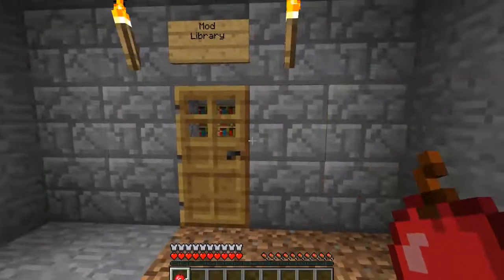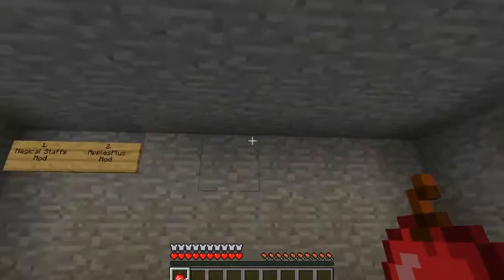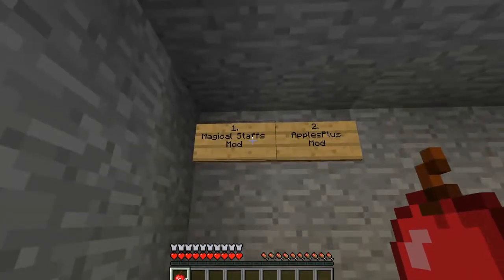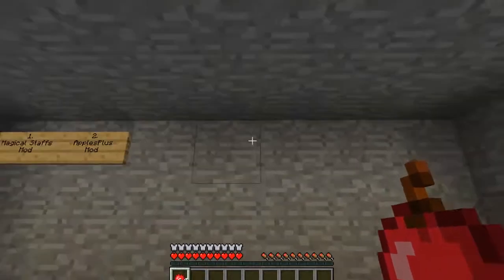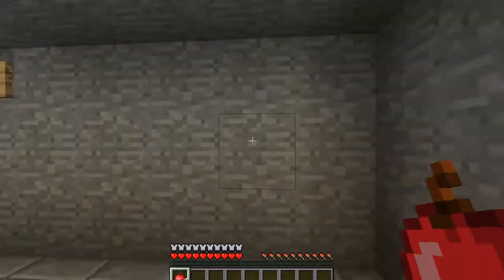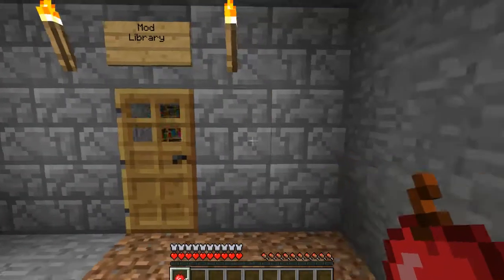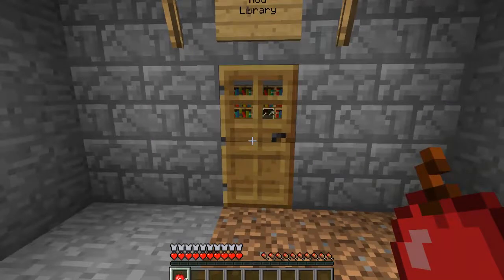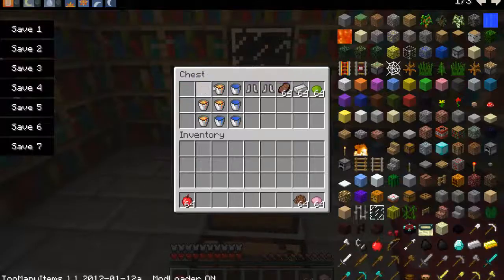Hello YouTube and welcome to another episode of Mod Library. This is a spot where — like you remember from the Magical Staffs mod, if you watched it, if you haven't go check it out — this will be like the wall of mods, like all the mods we are gonna do and did will be here. This mod is called the Apples Plus mod, which is basically different colored apples with different effects.